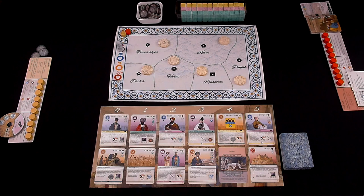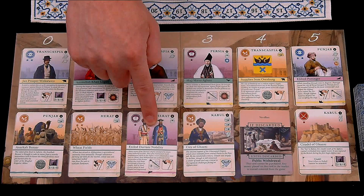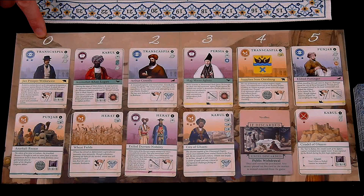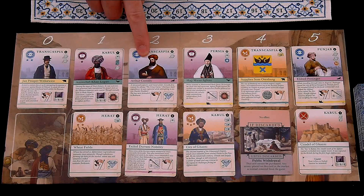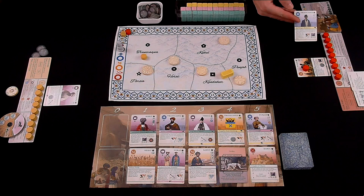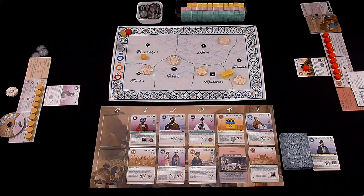At times in the game, the Wakhan will inevitably not be able to afford the designated card in the market. If she can't afford the indicated card, you keep moving to the left until there's a card she can afford. Since she has no rupees, she'll purchase the card from the bottom row of the zero column. If she also takes Radicalize again on the same turn with no rupees, she moves to the left in the top row and purchases the zero column card from the top row. If the Wakhan radicalizes a card where she can't afford a bribe she has to pay because you rule the region, she must instantly discard the newly purchased card.